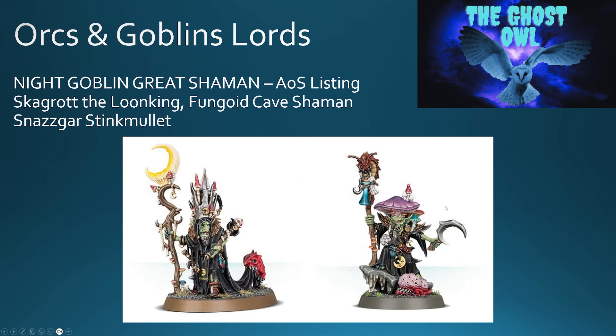For the Night Goblin Great Shaman, you've got two good options, both new models from the Gloomspite Gits. You've got Skragrot the Loon King, who could easily be a good Night Goblin Great Shaman, and you've got Fungoid Cave Shaman Snazgar Stinkmullet, complete with all the mushrooms. If you look in the eighth edition army book, one of the items for a Night Goblin Shaman is magic mushrooms, so it fits with the theme. These are true to Night Goblins and designed to fit with the classic Night Goblin infantry that's still available.